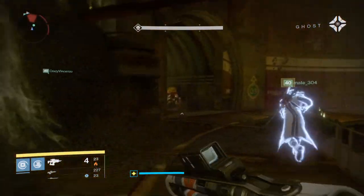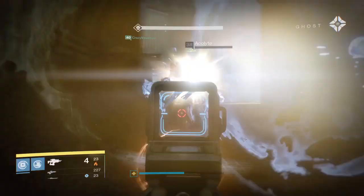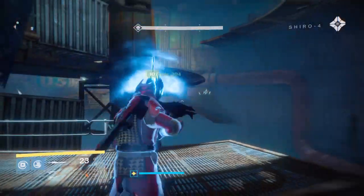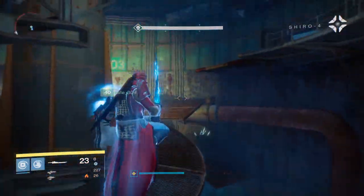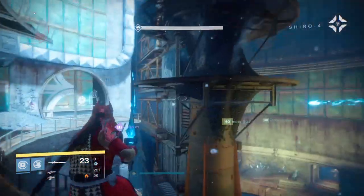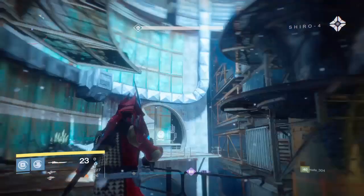The Hive bio-organic architecture is still intact, but there are microbursts of SIVA activity all around us. Used to be the Fallen would attack for resources, for survival, revenge. To invade a Hive nest like this? SIVA's changed them.